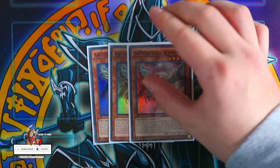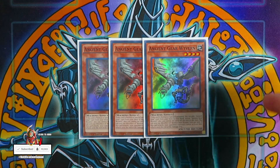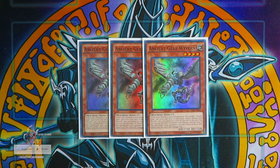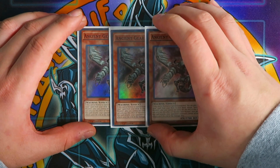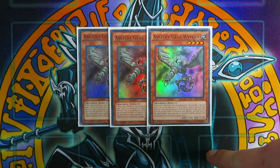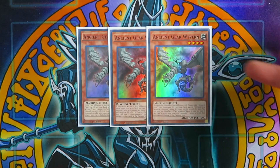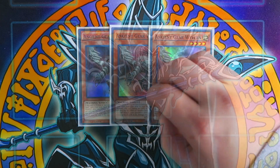For your starter cards, you're going to play triple Ancient Gear Wyvern. This card is incredible — it essentially searches the deck. If this card is normal or special summoned, you can add one Ancient Gear card from the deck to your hand, except Ancient Gear Wyvern itself. And when it attacks, your opponent cannot activate spell/trap cards until the end of the damage step. Triple Wyvern is one of the cards you just want to start off with, especially using your normal summon.